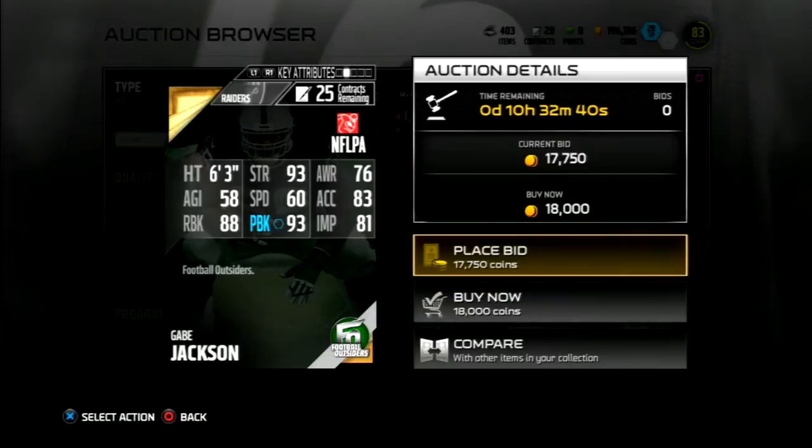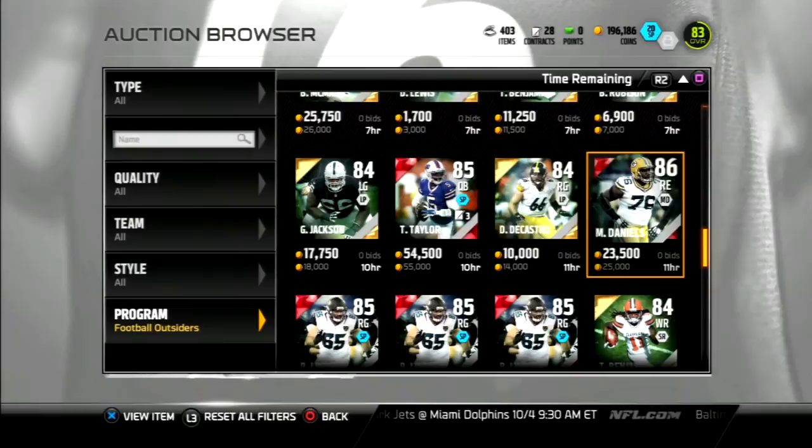We got a new Gabe Jackson. I've never heard of this dude but he has 93 pass block and 88 run block. That's not too bad. It's not a huge difference and he is a gold card, so it's honestly not that bad for a gold card. 81 impact block and 93 strength. 60 speed, so it's not terrible but it's not great either.